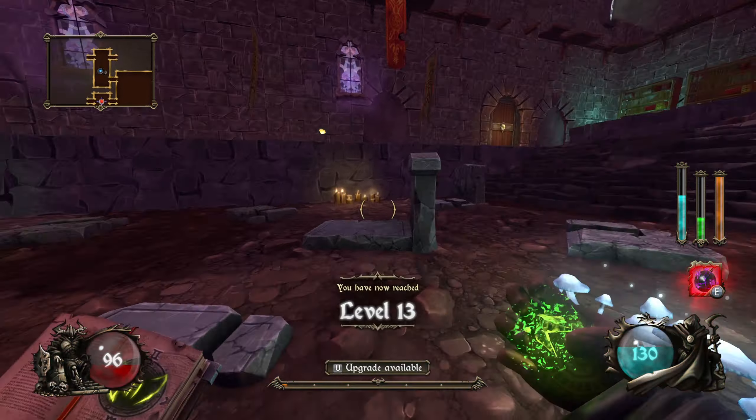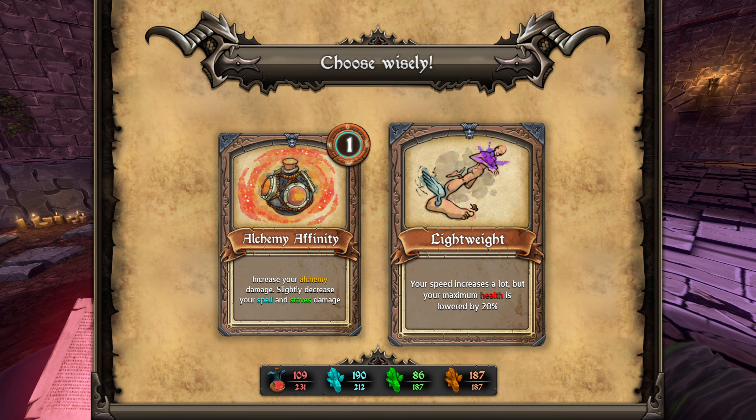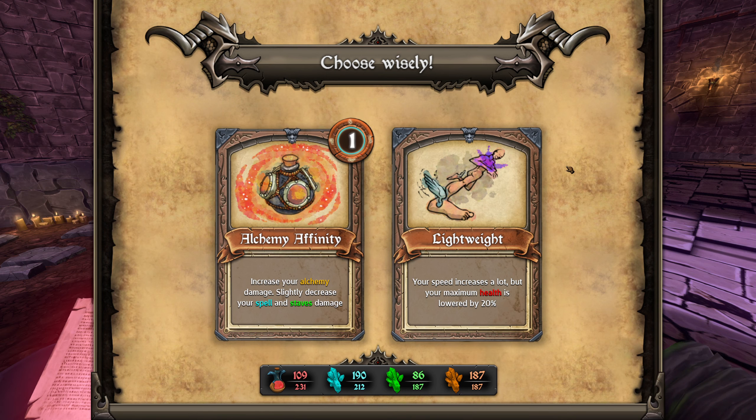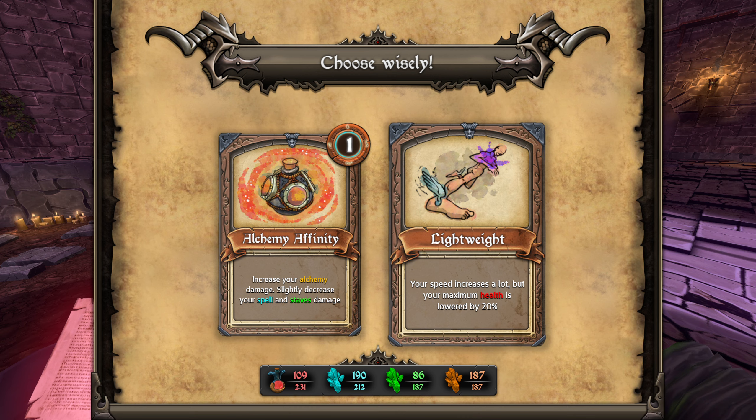All right, you can rest slightly easier for a few moments. Increase your alchemy damage, or your speed increases a lot but your maximum health is lowered by 20%. This is just not fun. 20% of our health is like 46. I don't want to lose 46 health, and I don't want to increase my alchemy damage and decrease my other two. I suppose slightly decreasing my spell and stave damage isn't so bad — only because they say slightly. Quick check for secret rooms — any blessing right now could make the difference.